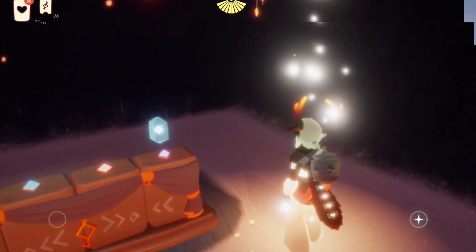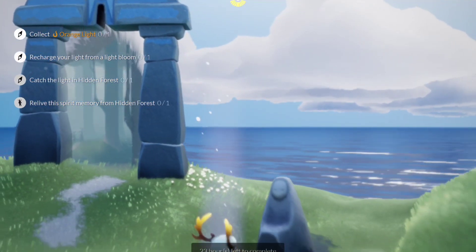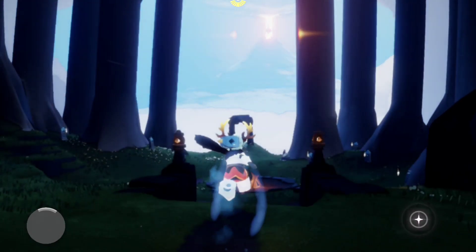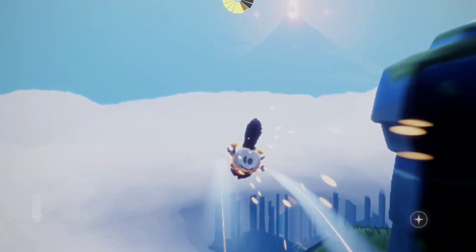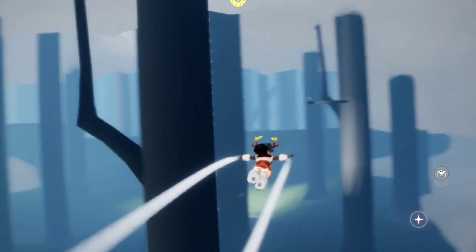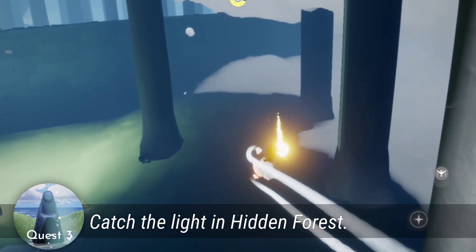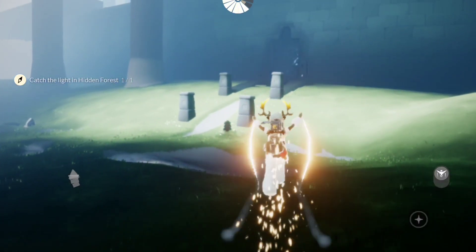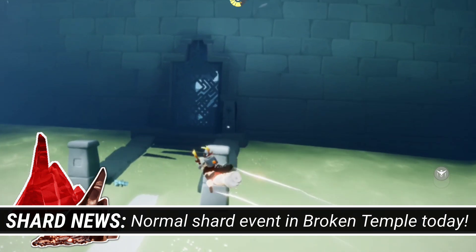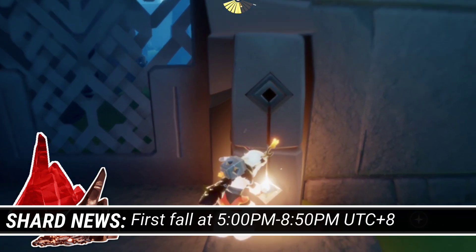Now, for the dailies. The dailies today are going to be here in Hidden Forest. They are easy — not totally super easy — but the first is we are gonna catch the light, which is just here in the clearing, flying around. Then, next, we are gonna go to the forest brook to recharge our light from a light bloom.